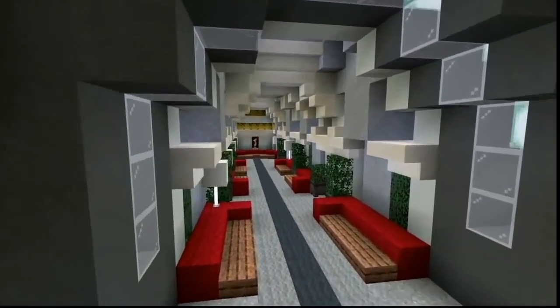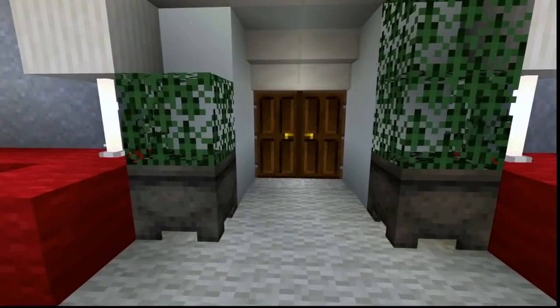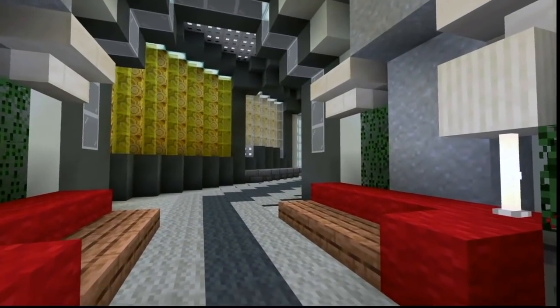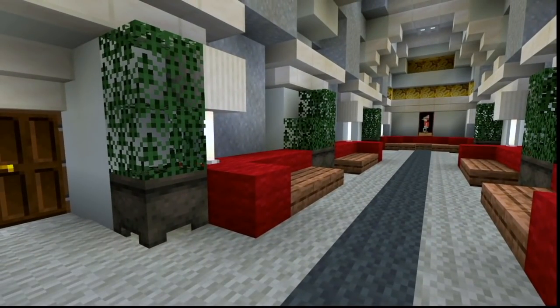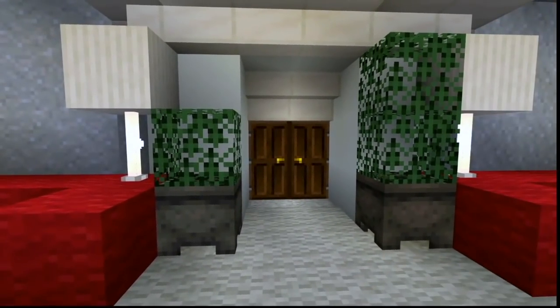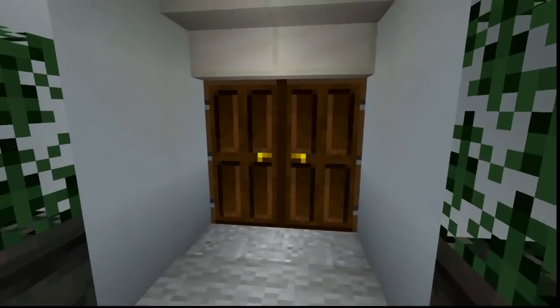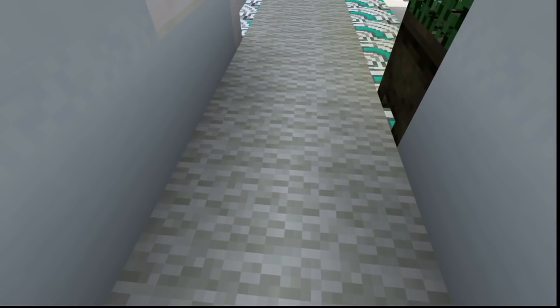Over here is the corridor for all the bedrooms, because you haven't seen any bedrooms in this bunker yet - you only saw bedrooms on the second floor of the mega mansion. Since you don't want to travel all the way back up just to go to bed, it's convenient to have bedrooms down here. They're all the same so I'll only show two or three of them.